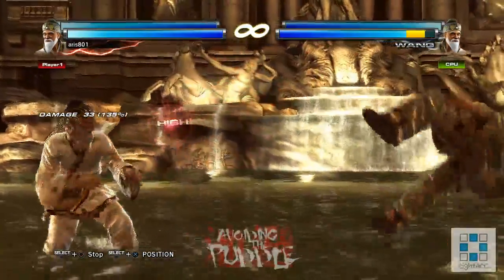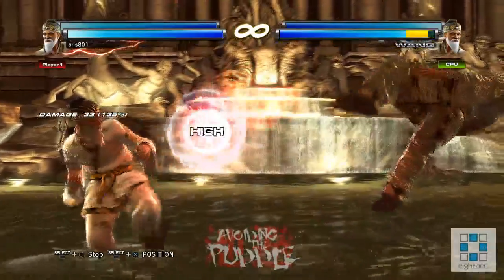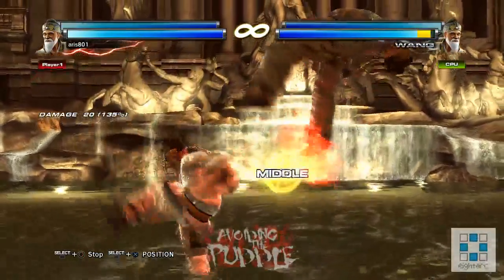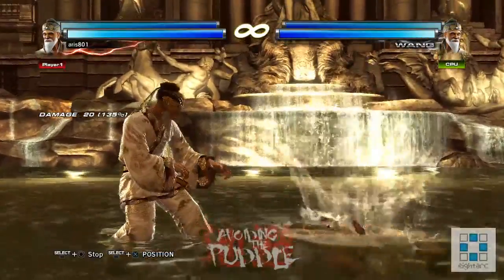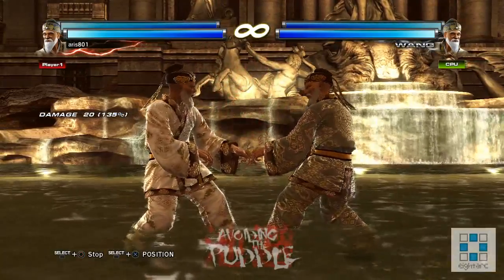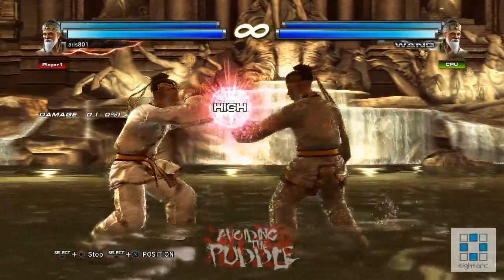The problem with this launcher is it's not necessarily guaranteed no matter what you parry. As you can see, I parried a single jab which made it not guaranteed — the opponent could have recovered and blocked that. If that does happen you are at minus 13, but there is some pretty good pushback so it's going to be very hard for the opponent to punish it. Lars has to use 4,4; Bob has to use 4,4 — so it's pretty decent.